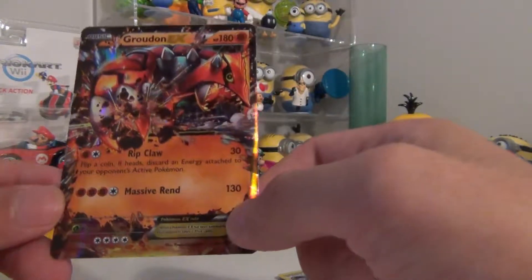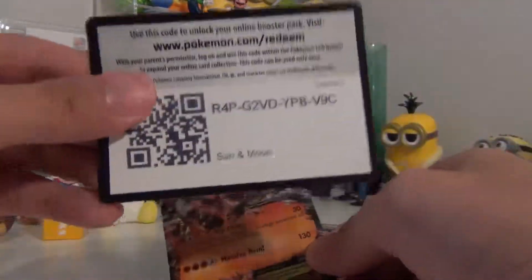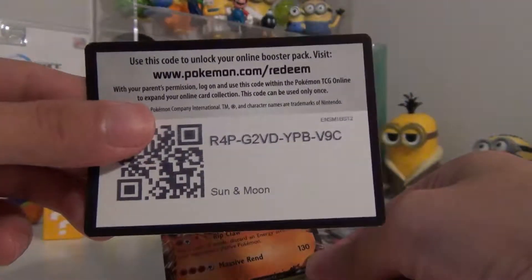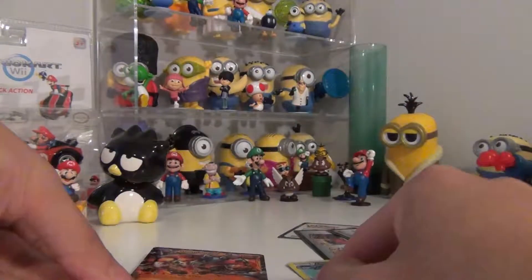Check that out — 180 HP, massive! 130 damage — that's a bad day for whoever goes up against this guy. If you just pulled an EX, I have a co-card. This is a Sun and Moon co-card, so hopefully you pull something good. I am really happy with that EX card!